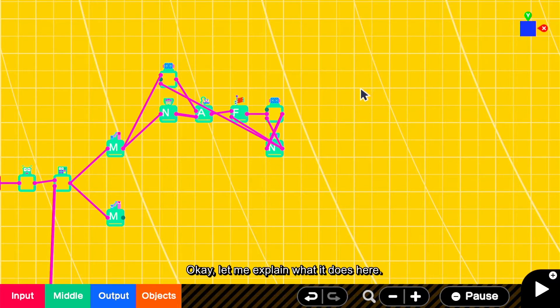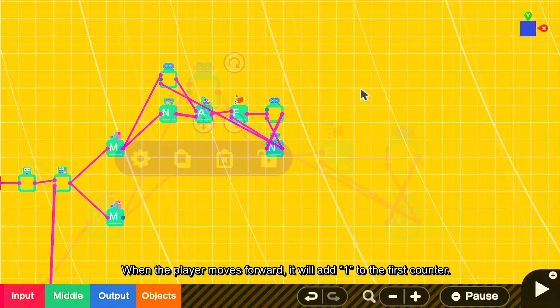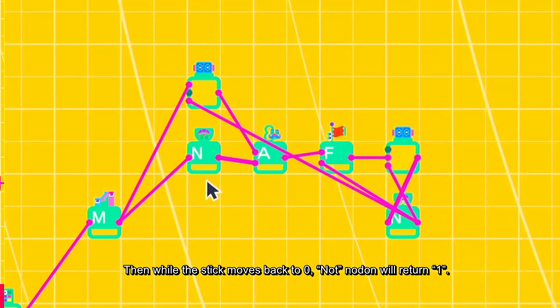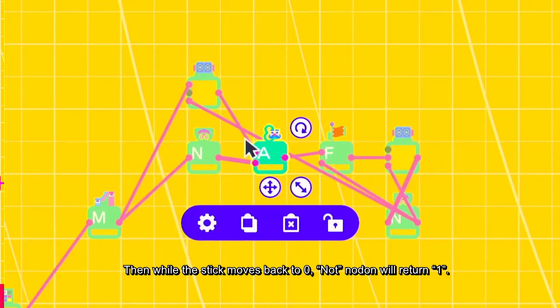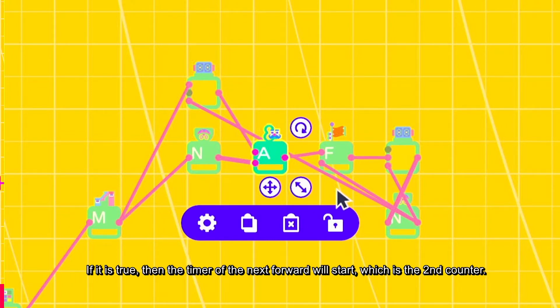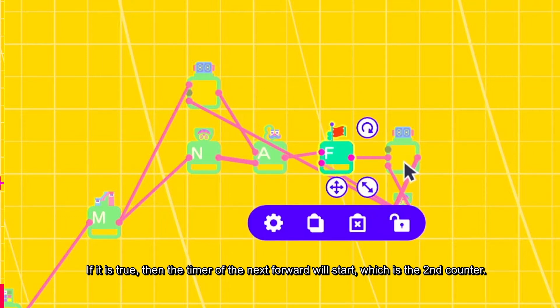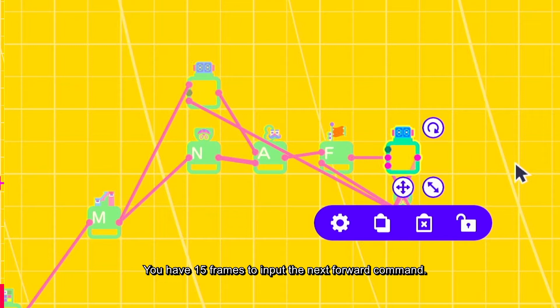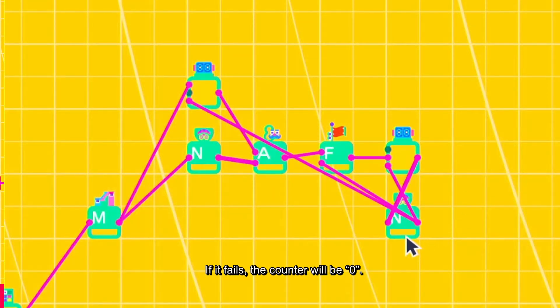Let me explain what it does here. When the player moves forward, it will add 1 to the first counter. Then while the stick moves back to 0, the NOT node will return 1. The AND node will check if the previous input is forward and return to center. If it is true, then the timer of the next forward will start, which is the second counter. You have 15 frames to input the next forward command. If it fails, the counter will be 0.